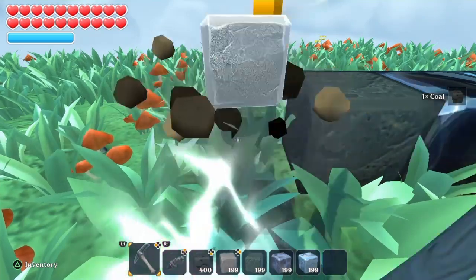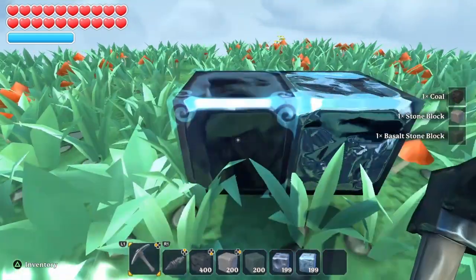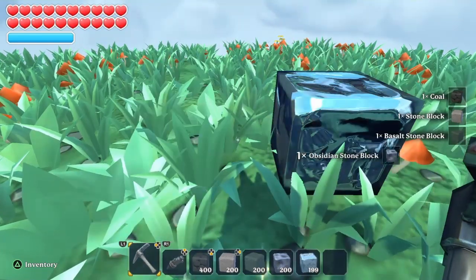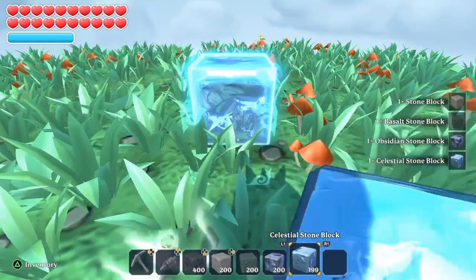With the titanium pickaxe it takes 1 hit for coal, 1 hit for stone, 2 hits for basalt, 2 hits for obsidian, and 3 hits for celestial.